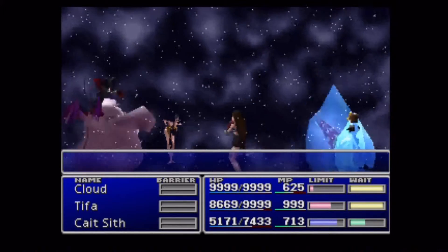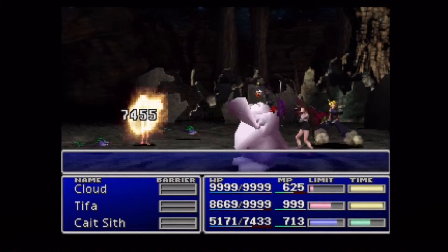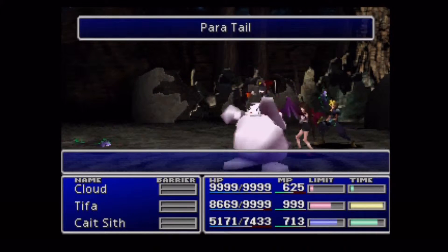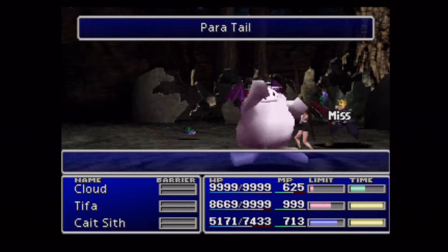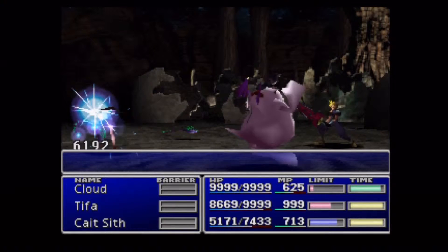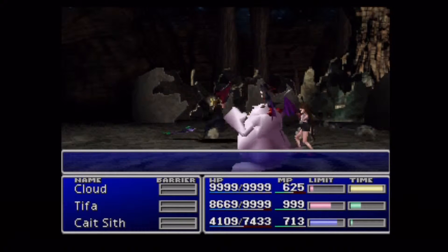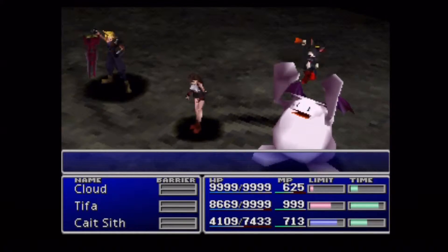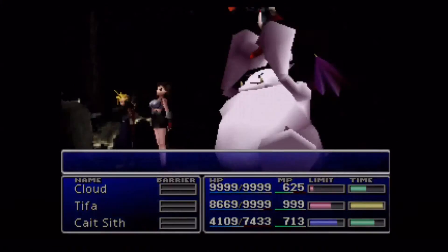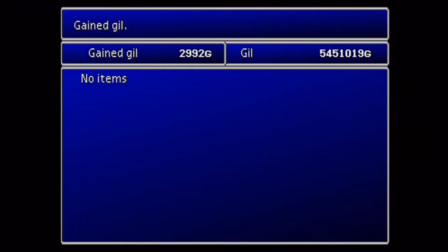It's called Angel's Whisper. If you're looking for that, it is incredibly useful. It not only revives a character that's been defeated, but it restores full HP as well. So it's kind of like a combination between the Life and Full Cure materias, or spells I should say. Extremely interesting spell.